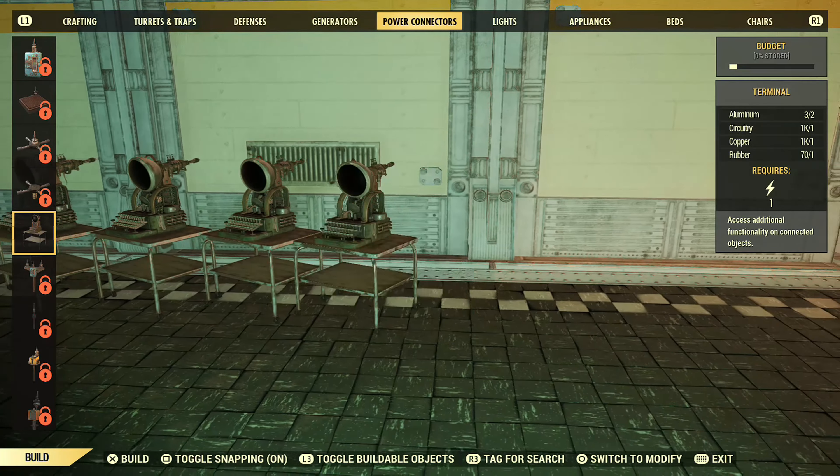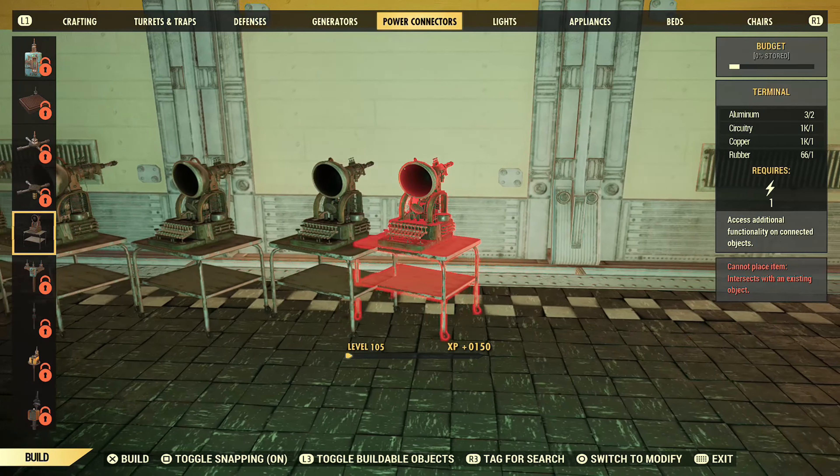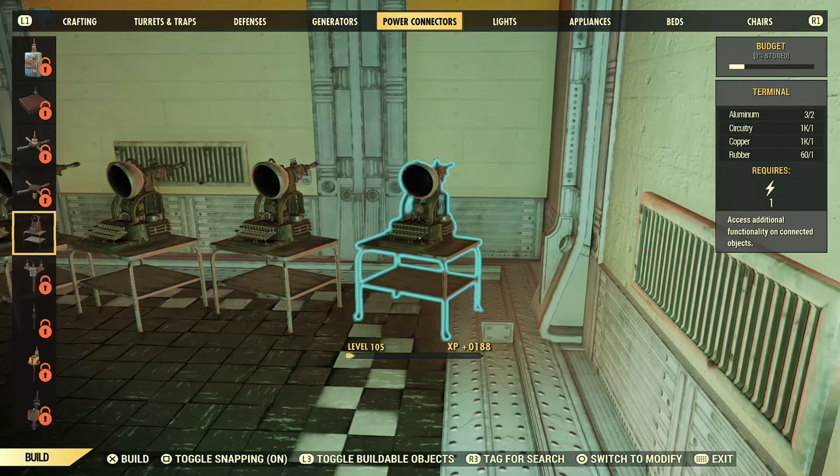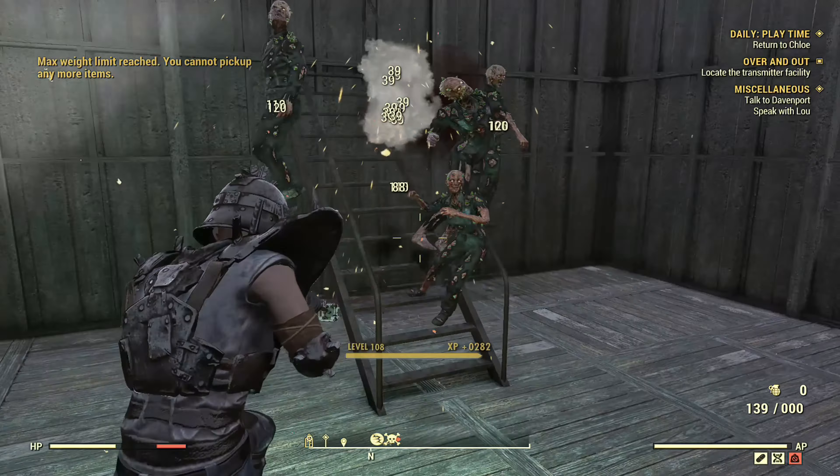Whatever glitch you decide to use, make sure that you use some lunchboxes, maximize your intelligence, and use cranberry cobblers and some other XP buffs that will help you gain the most XP.